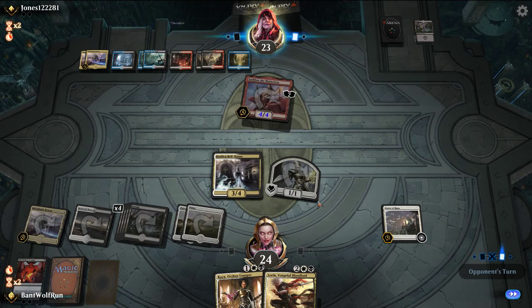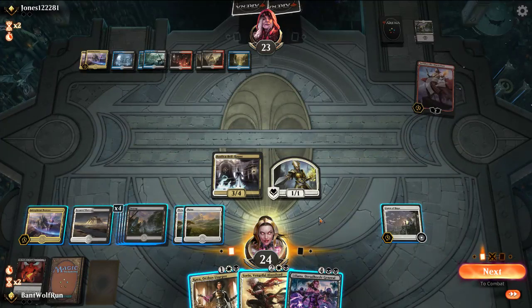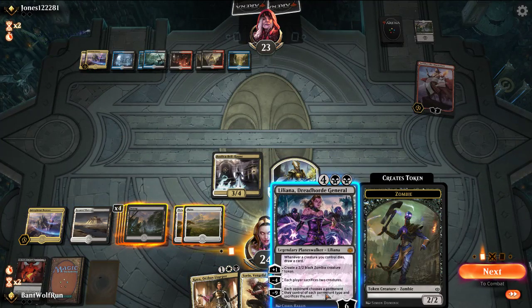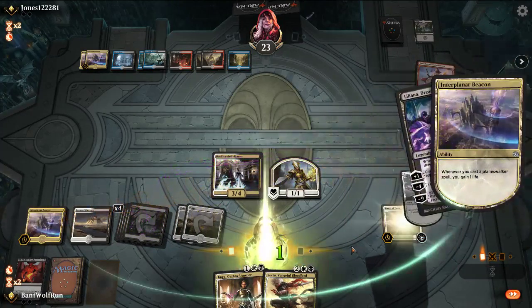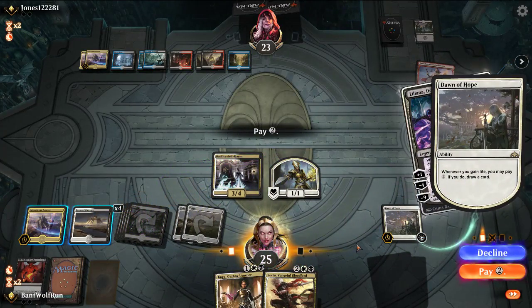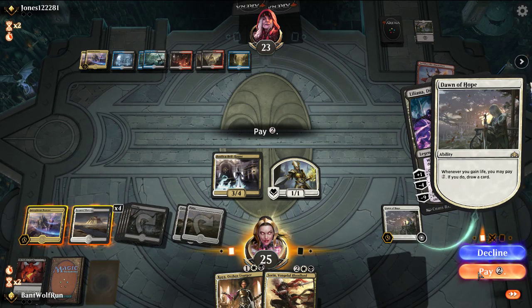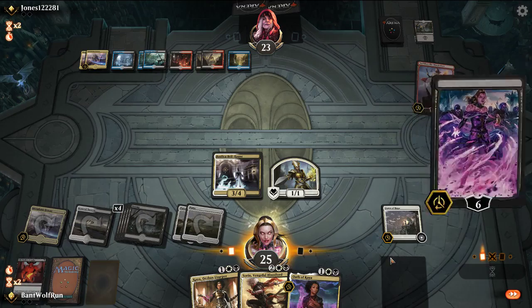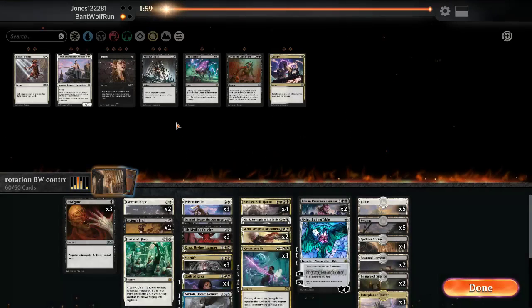We pay two with Dawn of Hope — it lets us draw cards if they kill one of our creatures. So we took down Grixis there. Elder Spell is good. We'll bring in some Devout Decrees and Despark, probably Duress as well.